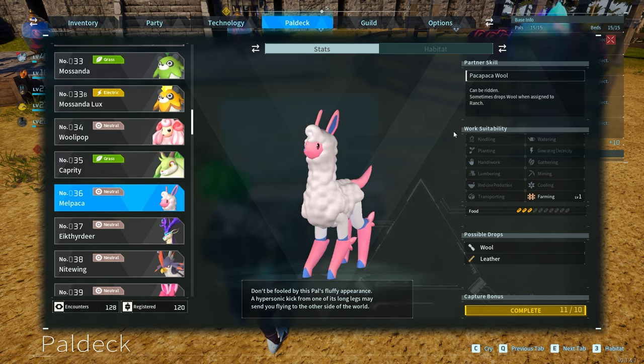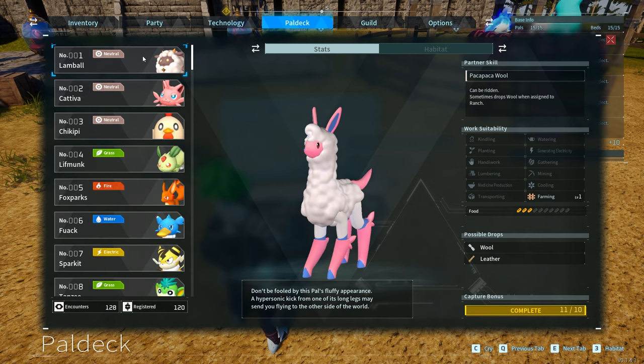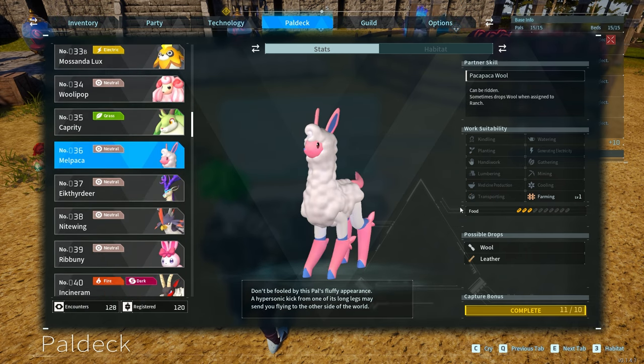Directly next to Capred is the Melpaca, which is somewhat useful but not one of the most valuable. Melpacas will drop wool as well, but that's the only thing they can do. I would highly encourage you to just go with the Lambball because Lambball will also transport your items whereas Melpaca won't. The Melpaca is not bad, but when assigned to a farm it's not going to be super effective.